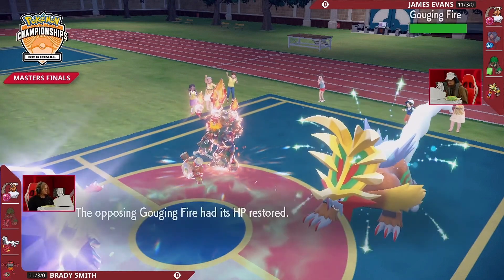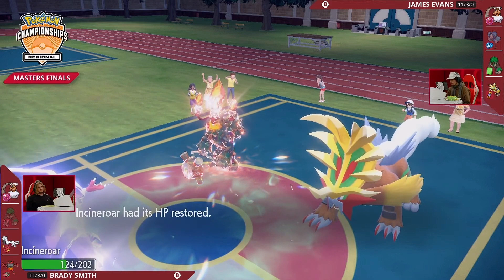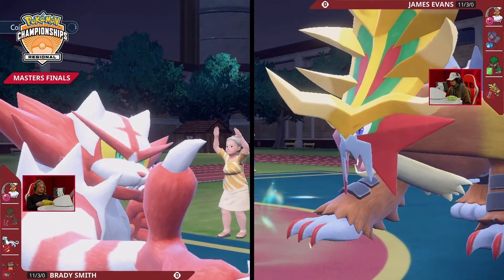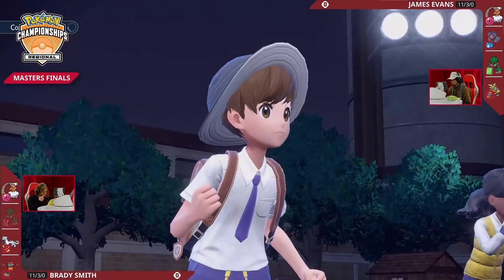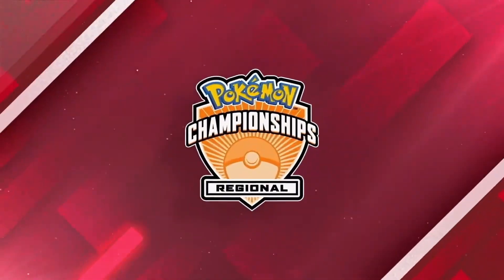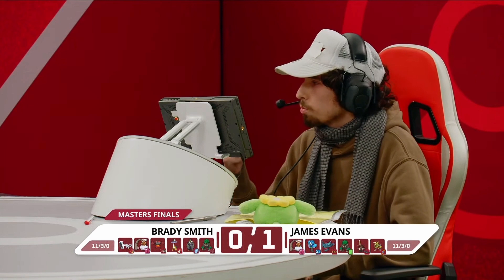No Parting Shot means Landorus can't get back onto the field for free at end of turn. Incineroar has to sit here, and you can see Brady decide — this is wrapped up, there's nothing I can do. We talked about how Brady was the one setting the pace at the top, and it looked like he tried to in this match, but James was step-for-step with him and just one step ahead at some point. Really great switches from James to make sure Brady could never quite take control.